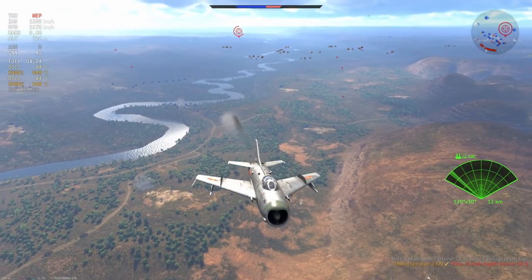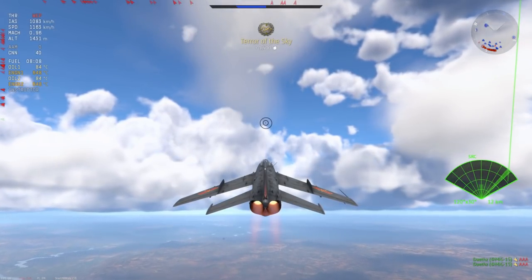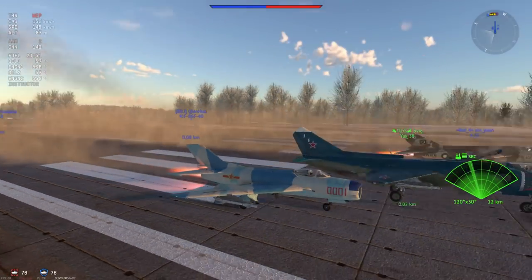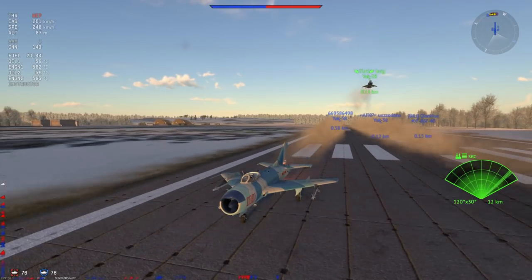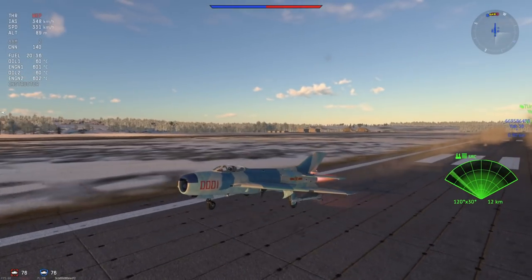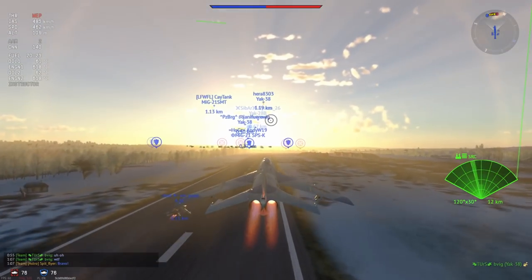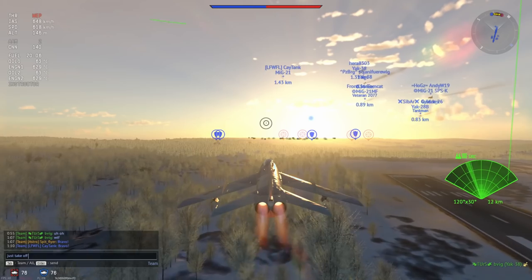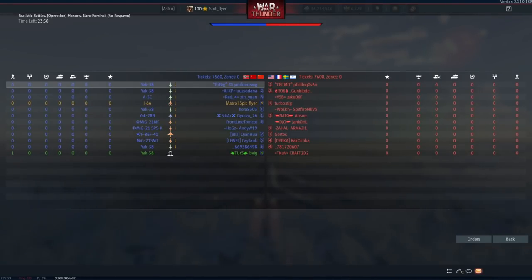The MiG-19 really thrives in certain situations that are not hectic clusterfuck dogfights, and that really is to the detriment of the MiG-19. It's not a plane that you can just go in and out of dogfights and do whatever you want — this plane really specializes in a 1v1. If you are in a 1v1 with a MiG-19, it doesn't matter what plane you're in, you are probably going to lose unless you can jet away from your opponent. This plane just has energy retention, climb rate, adequate turn rate, and the guns can be deadly in the correct circumstances.